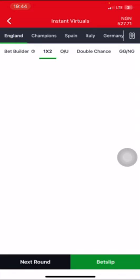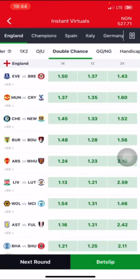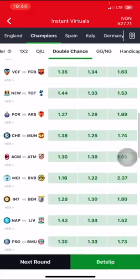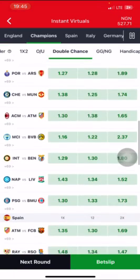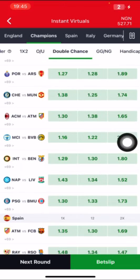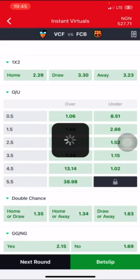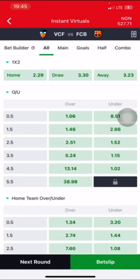Now let's go to the last round to wrap up the video. The first thing you do is come to your double chance and look for odds ranging between 1.35 and 1.45. This time I'm not going to use England — let me go to the Champions League. I can use this one and also this one because they're both within the required odds range, so I'm going to use both of them.